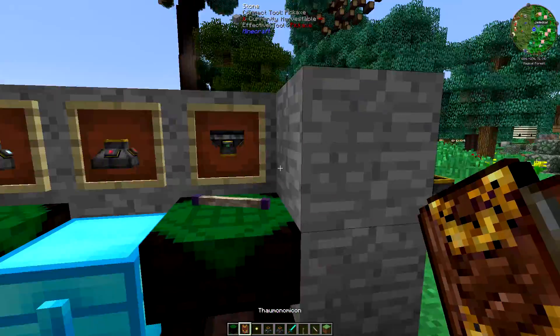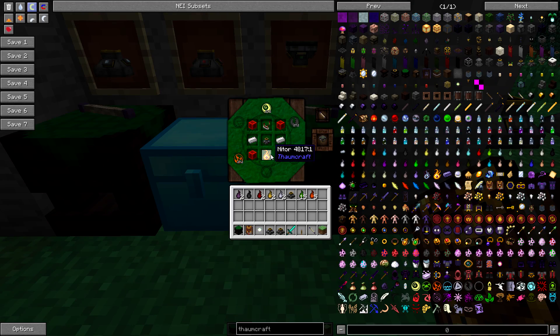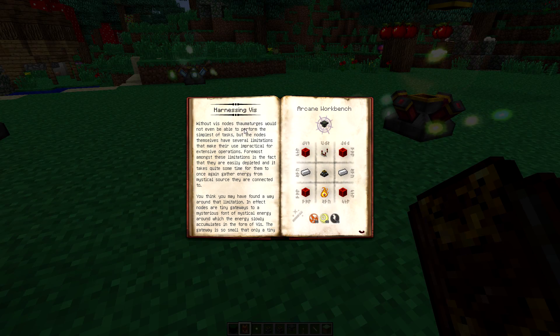Next we're going to have a quick look at the transducer — I've got one set up over here. Fairly simple thing to make: you're going to need another node stabilizer, a Nitor, two iron ingots, a redstone comparator, and four redstone blocks. It's going to take 32 air and ignis to make. Looking at the book entry: without nodes, thaumaturges would not even be able to form the simplest tasks, but nodes have several limitations. Foremost is that they are easily depleted and take quite some time to gather energy from the mystical source they are connected to.